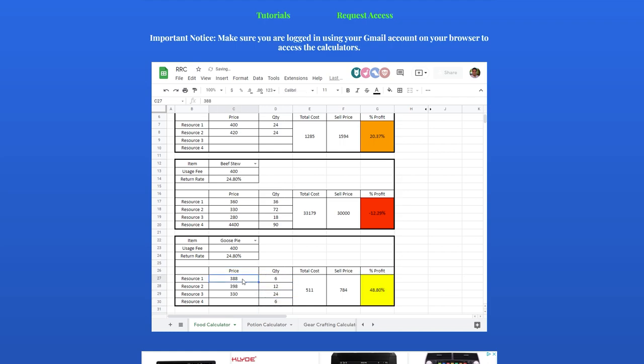After comparing each item with the help of the food calculator, I found out that I can make decent profits if I place buy orders for the ingredients for goose pie and resell it in the same city — in this case, in Caerleon.